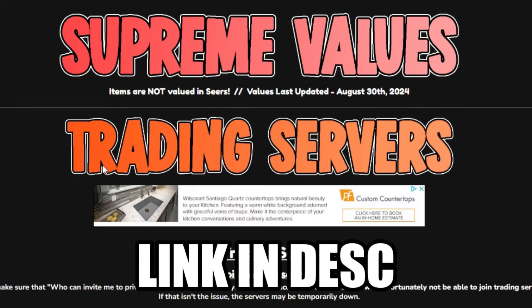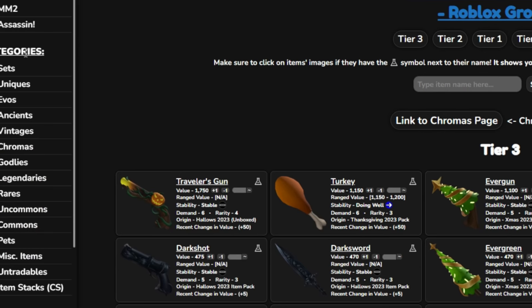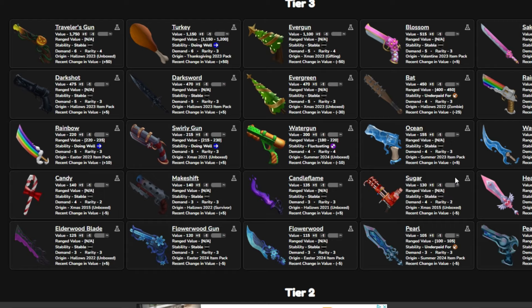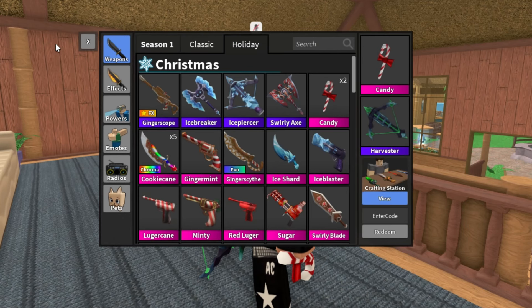First I want to go to a website called Supreme Values. There's also trading servers here — I made a video on that. There's this thing called categories on the left hand side; you can check sets, you can see the value of every godly in the game, including ones that are years old. For example, Candy is 140, so I know to trade this Candy for 140 value.